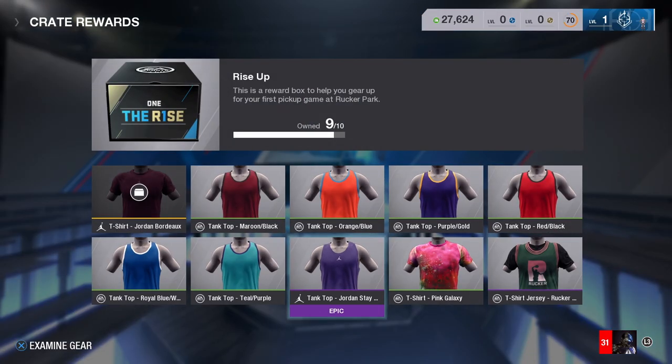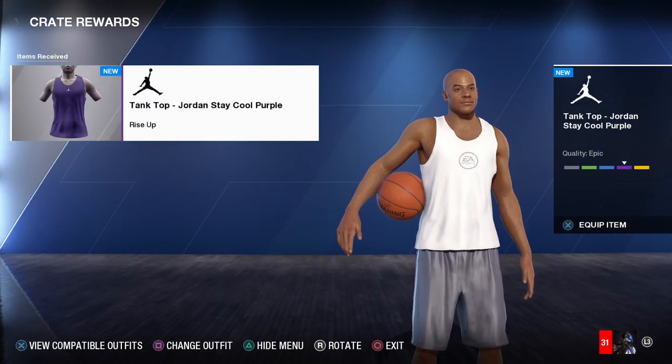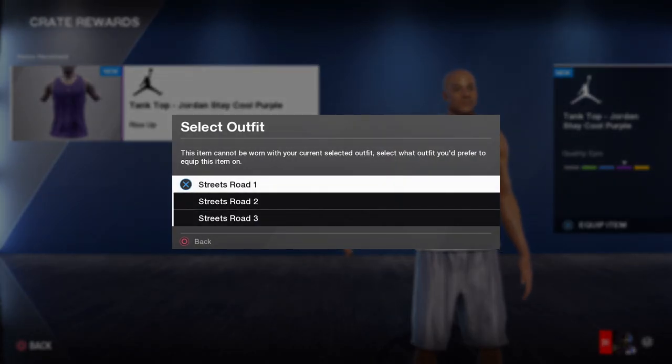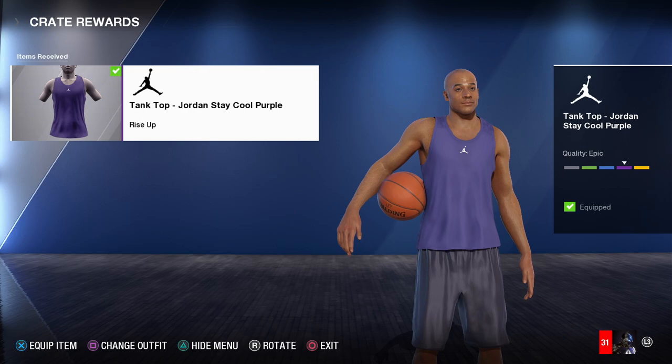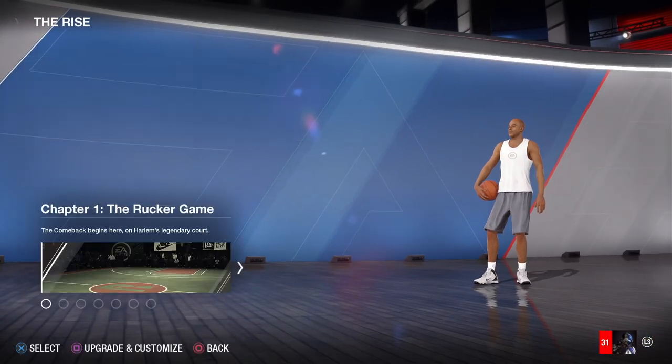Right here I have nine out of ten pieces for the Rise Up crate. This crate is available in the first talk that you have with Nick Howard on the cell phone, and it's an easy crate to unlock. All you have to do is reset your character 10 times and you can easily get this crate with no problem. There are more crates that you can get throughout the storyline.